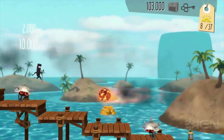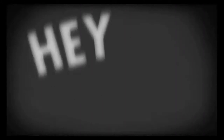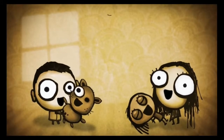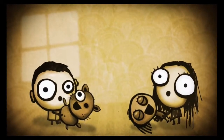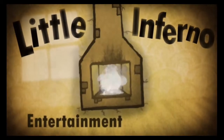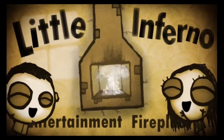Moving along, we have a game that you might recognize if you own a Switch — it's Little Inferno, published by Tomorrow Corporation. It's $9.99, and you might recognize it because Super Rare Games actually did a physical press of this game. However, it's only $9.99 on the eShop, so it might be cheaper than buying that Super Rare physical version.